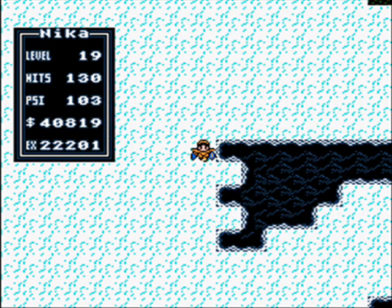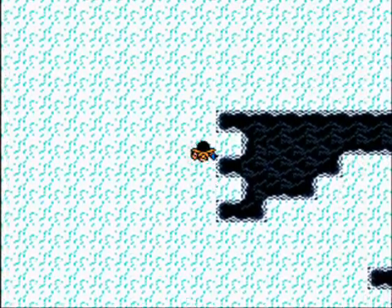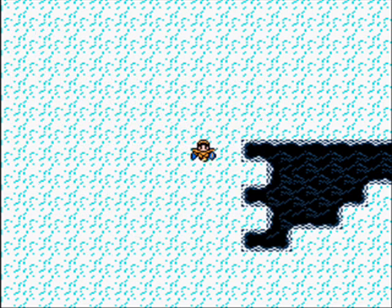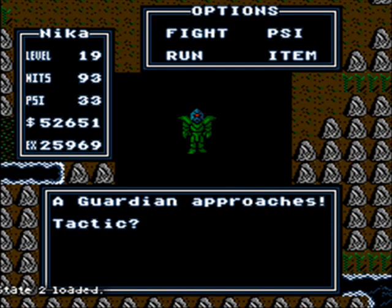This is where I grinded up until level 19. Here you can fight a lot of great spawns — Organ Ripper, Renders, Shadow Cyborgs, Sentinels — not Guardians. Guardians are the 40 XP palette swap of the Sentries. I suggest fighting here up until level 19, and then when you get to level 19, you can fight Guardians.